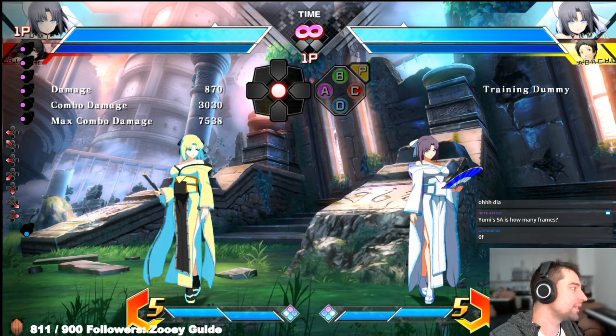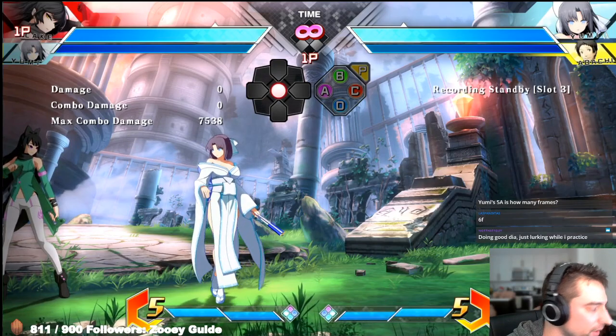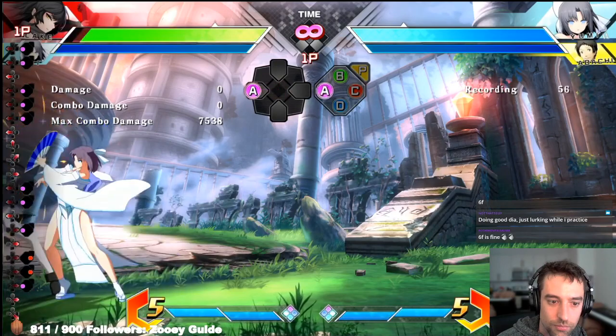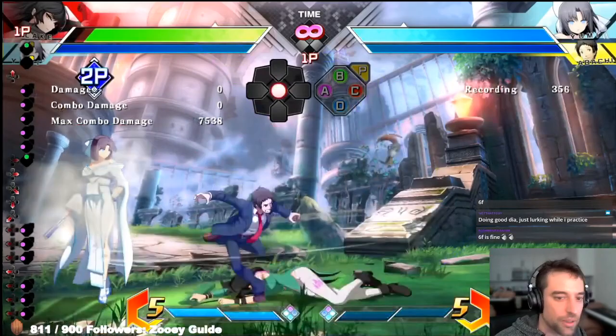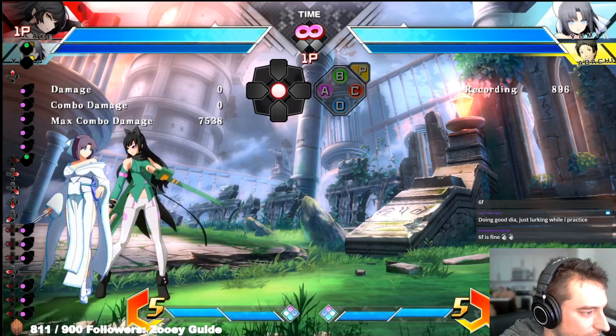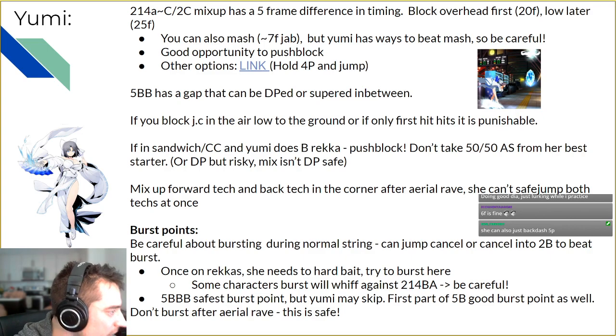Mix up forward tech and back tech in the corner. Yumi actually doesn't get the best corner okizeme — she doesn't get a safe jump that covers all techs. If you want to catch the back tech, she has to go backwards, and if she goes for a safe jump on back tech, you can actually forward tech out. So mix up both options to force the Yumi player to adjust their setup. If you always back tech, they'll always do the safe jump or crossup. I personally like teching forward more often than not.